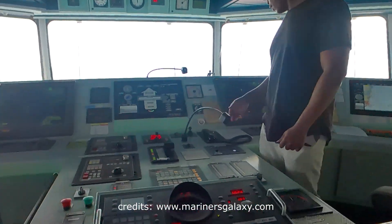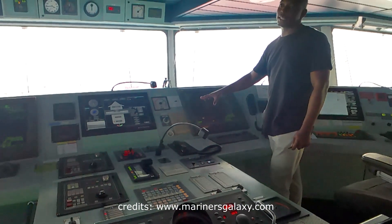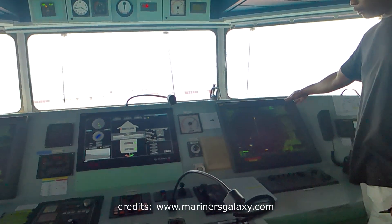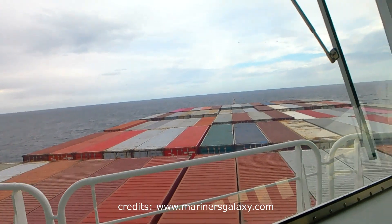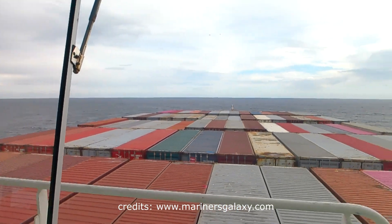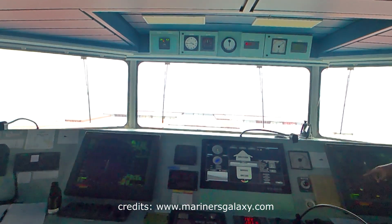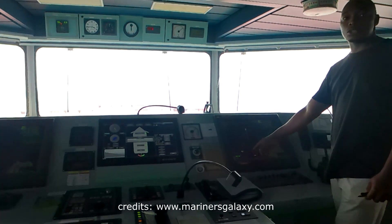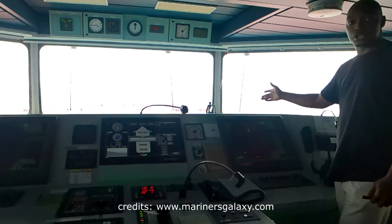This is also our radar. It uses echoes to detect targets in the water. Because sometimes you cannot see with your eyes, you can visualize all the targets on radar and avoid collision. We need to detect targets very far in advance so we can try to avoid collision. From the bridge wing you can see a vessel far away on the horizon, and when you come back and look at the ECDIS you can see the same target. The radar transmits and gives us all the information about a vessel — the speed, the course, and how far they are — so we can avoid collision.